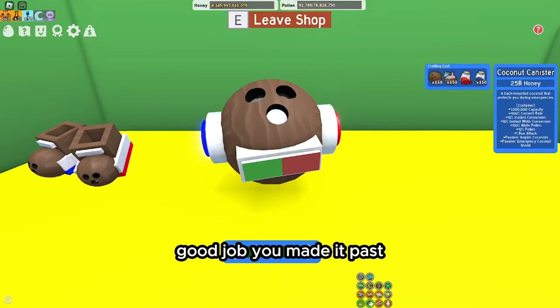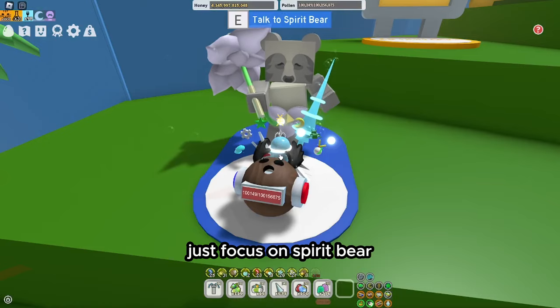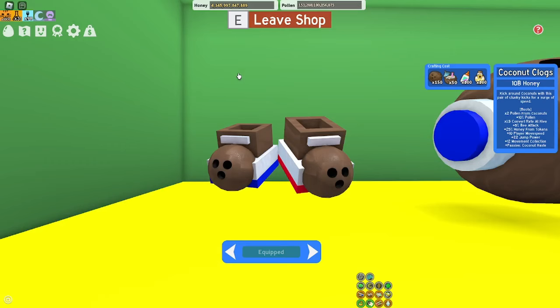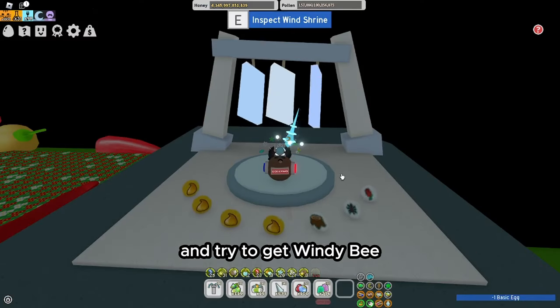After a few weeks you should have it — the actual start of the early game. Good job, you made it past one of the hardest parts of early game! For now, just focus on Spirit Bear, boost frequently for honey and get your second petal. The third petal is unnecessary because of how insignificant the Petal Wand is. Save up for the Coconut Clogs; for the tropical drinks just do the same thing as you did for the canister, and donate your second petal to the Wind Shrine and try to get Windy Bee.